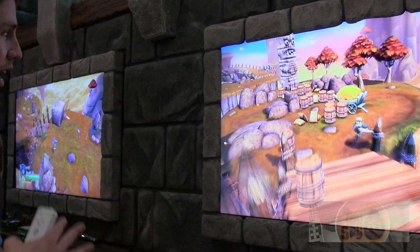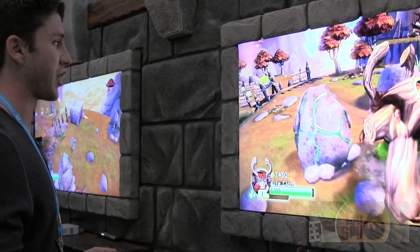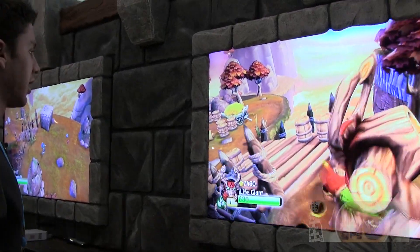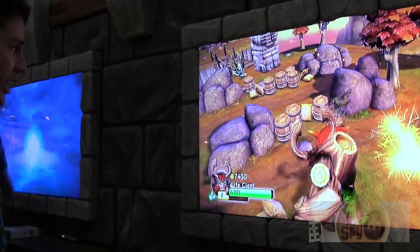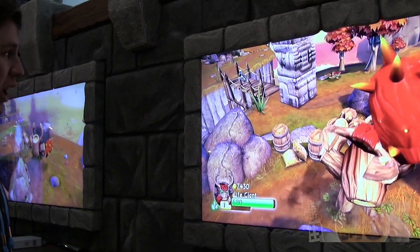Like the previous game, there's a ton of incentive to switch characters. At some point you may not need a Giant, but here we want to show you why Giants are so awesome and when you would want to use them. Like in the previous game as well, everything you're doing is getting saved onto the toy. As I'm collecting — busting through these barrels — I'm collecting coins, and that's getting saved onto my toy in real time.